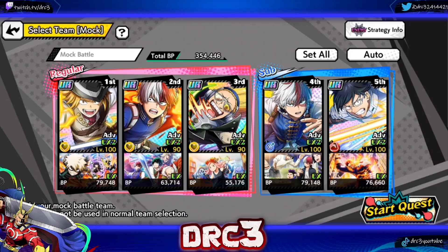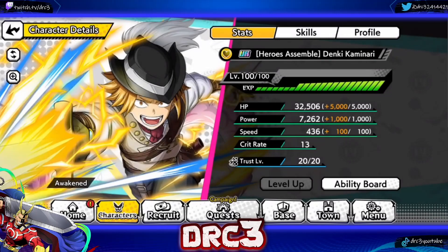For the PvE showcase we're going to be taking on the VE tower, specifically the new Beat stage S difficulty on the third floor versus Jiro. This Kaminari is so freaking good and he will let you hit the max damage really easily. Not to mention he has technical hits and status elements, which are things you really want for VE tower.